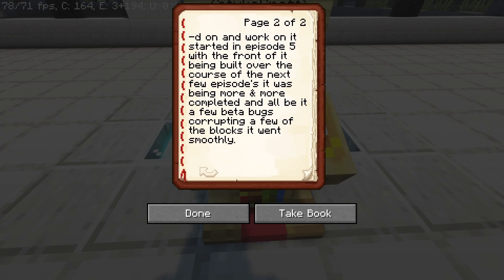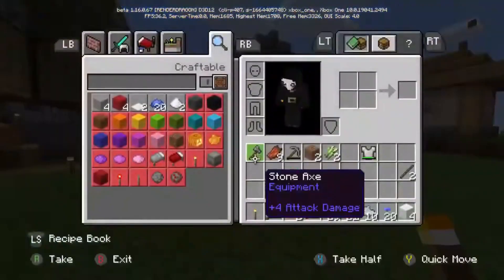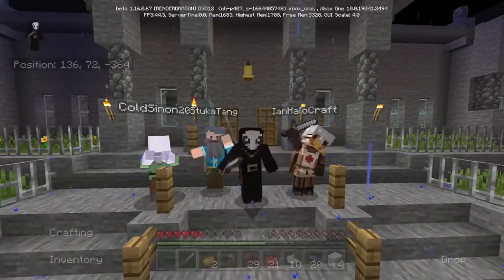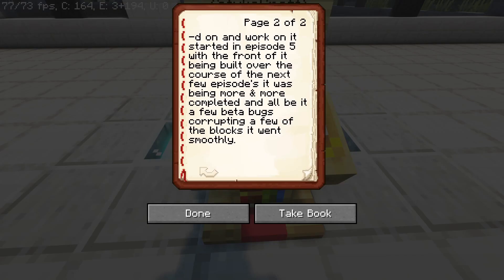Construction started in episode 5, with the front of it being built over the course of the next few episodes — you can see them on screen now. Over the course of the next few episodes it was more and more completed, and albeit with a few beta bugs corrupting a few blocks, it went smoothly.